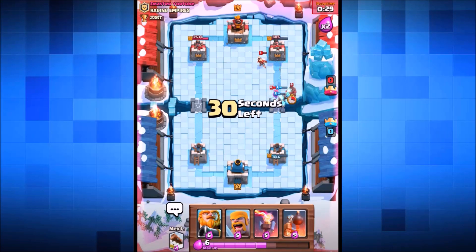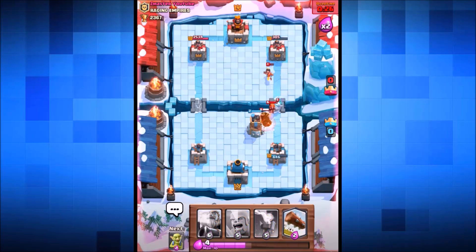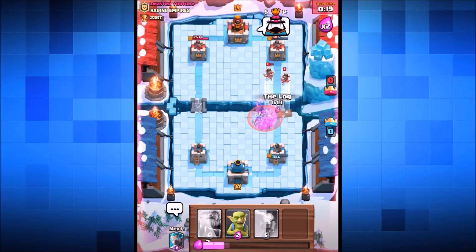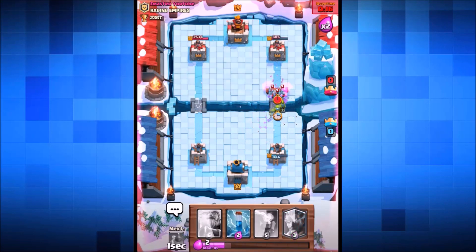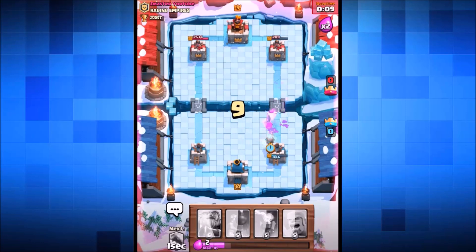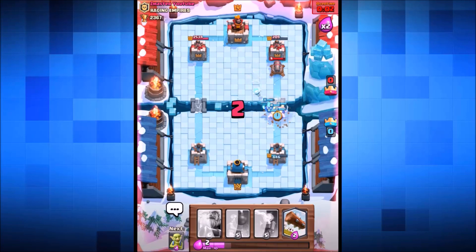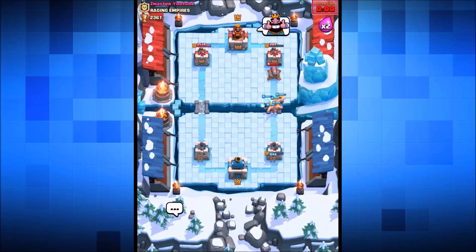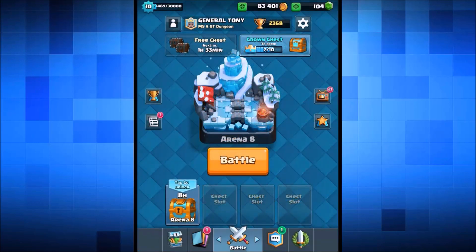Zap spell goes down on the princess. The bomb tower goes in again - dropping in the barbarians this time to take out the hog rider and valkyrie. The hog rider goes down. We send in a log to take out the two princesses - yes! We drop a zap spell doing a tiny bit more damage. That tower is on 209 hit points - so close! One final log but we just didn't manage it. That's the end of the first game.